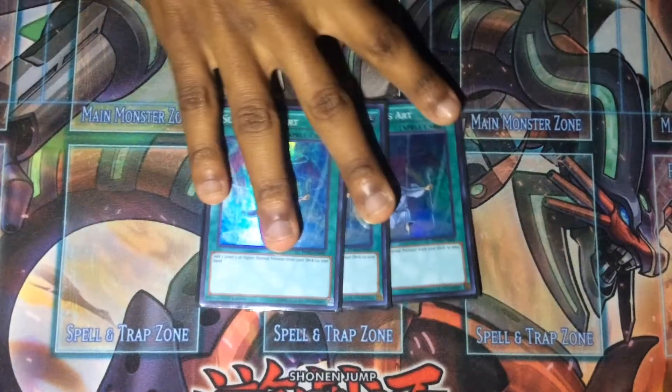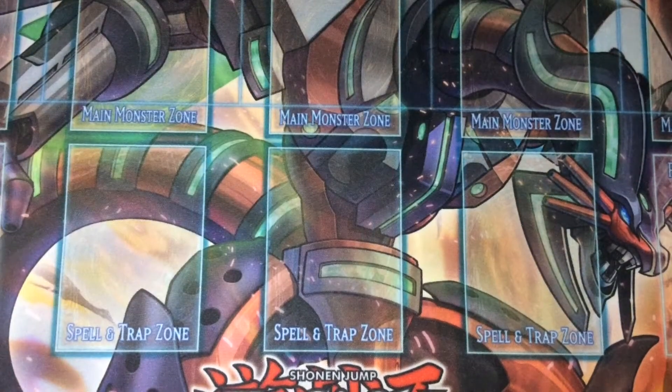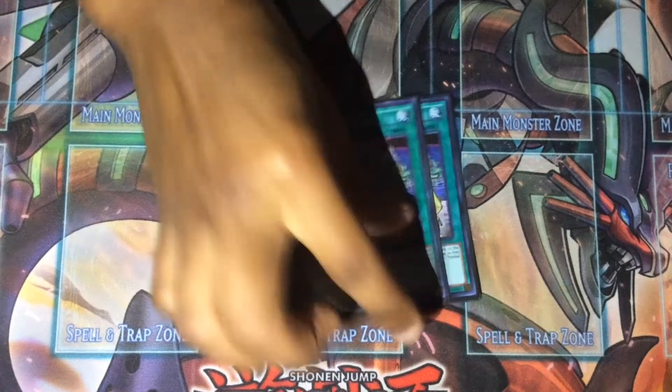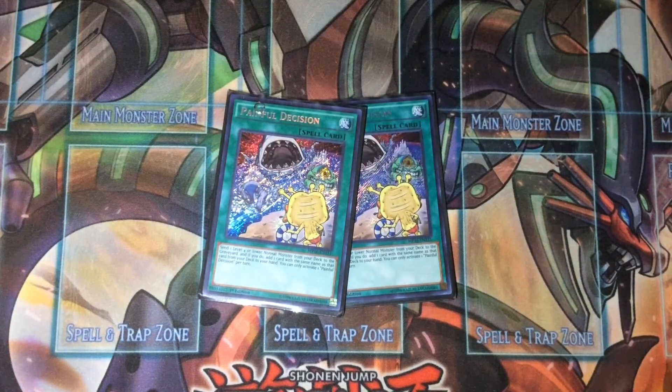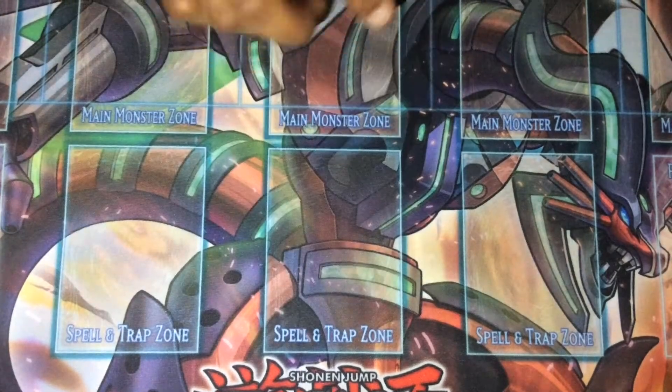For spells, we play three Summoner's Art to search out Qliphort Scout, Volflame, or Foucault's Cannon — it's a really good card. Then we play two Painful Decision. You don't want to open multiples but it's not terrible since it searches and gets cards into the graveyard for Metalfoes and Mithrilium. You draw consistently with Baobaboon anyway.